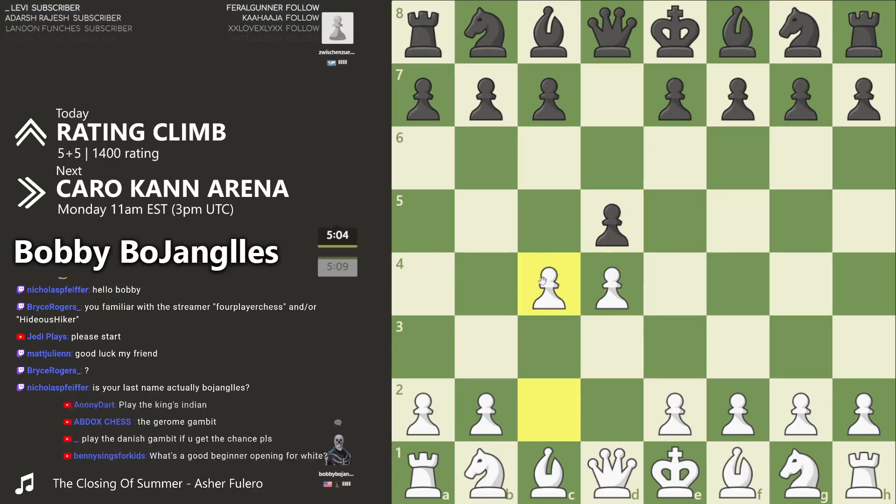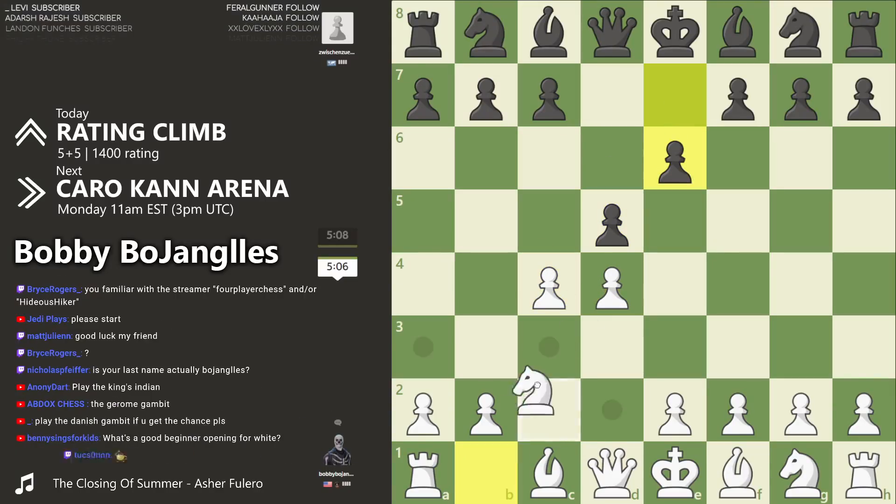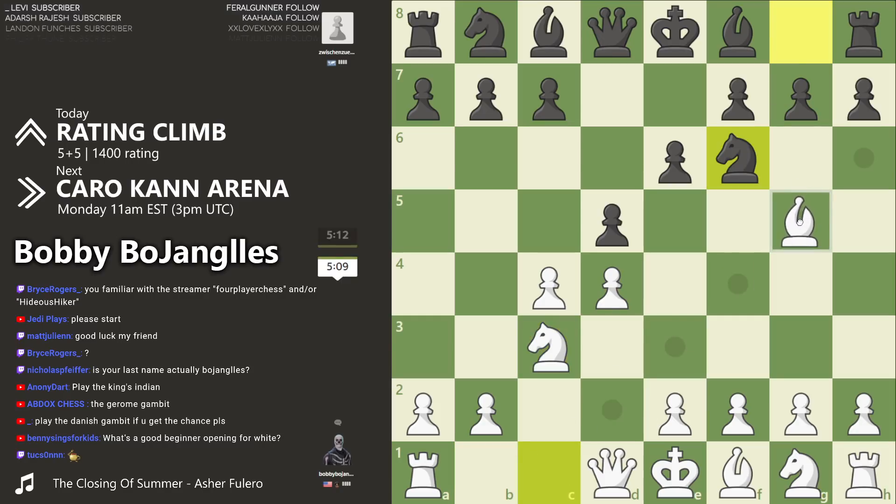We're gonna play d4, start with the Queen's Gambit — that's d4, d5, c4, offering a pawn here. They're gonna decline the gambit. Now we just develop like normal, bring the knight out, knights out, bishop out — nothing crazy here.